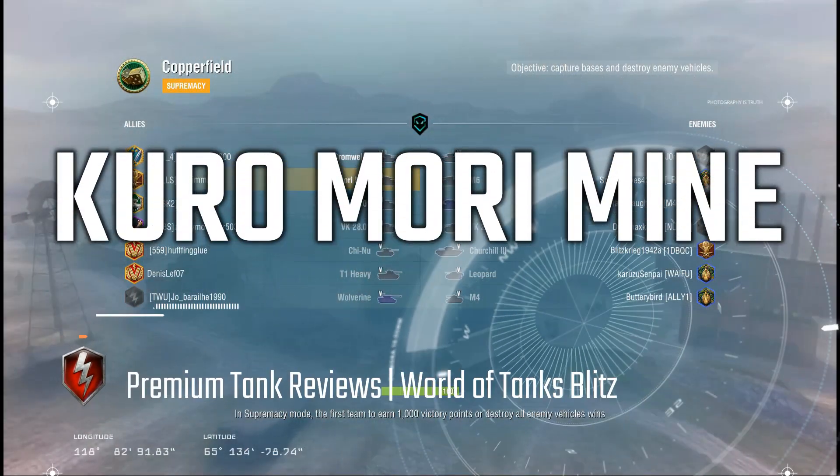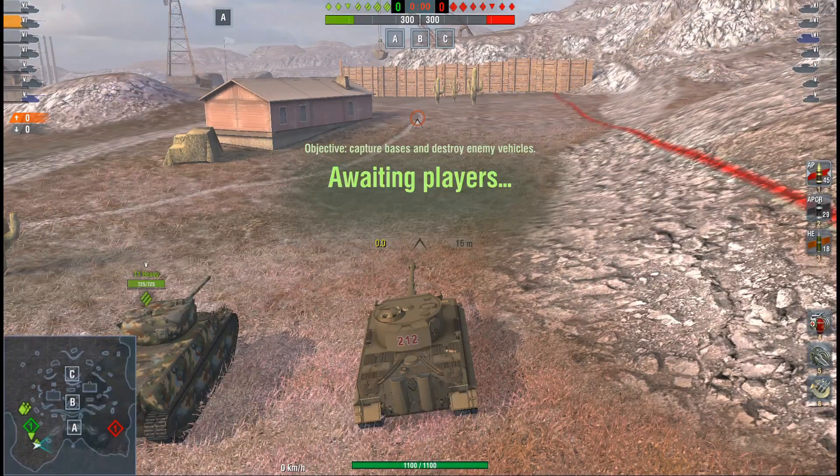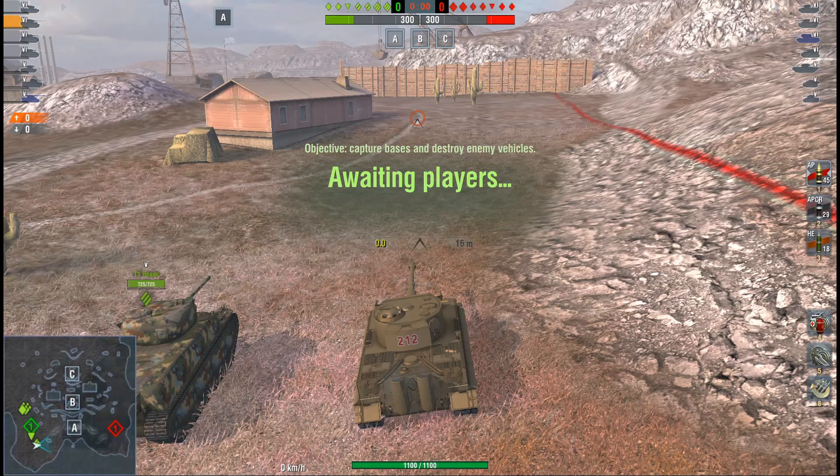Welcome back, ladies and gentlemen, tankers of Blitz Universe to the channel. We're taking a look at the cool Kuro Mori Mine, that tier 6 Kurs und Panzer tank, which is currently available in World of Tanks Blitz.